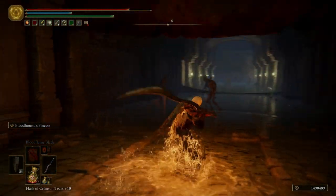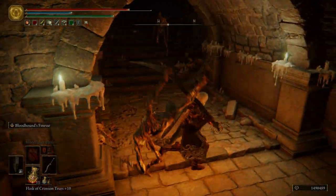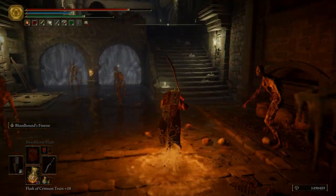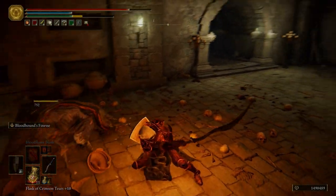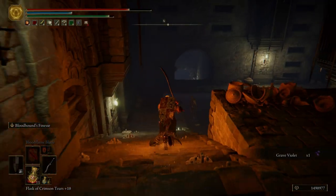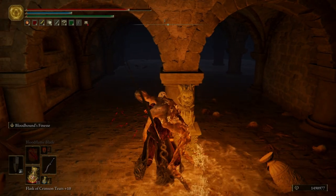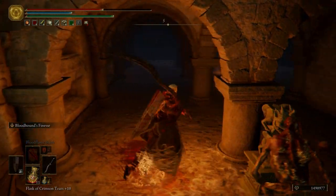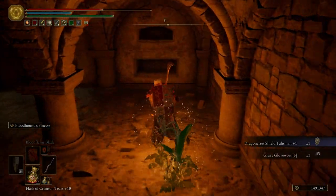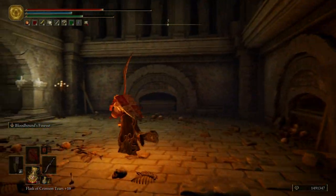So on this first cleaver that's dropping down, we're going to want to get up on top of it and then hop over. We're going to run to the top of the stairs really fast. Take these guys out first. If you want to kill all the zombies you can — I'm not going to bother with them. Just be careful not to get grabbed by them. Get the Dragon Crest Shield Talisman plus one — that just boosts your defense against physical attacks. So if you want to take less damage, put that on.